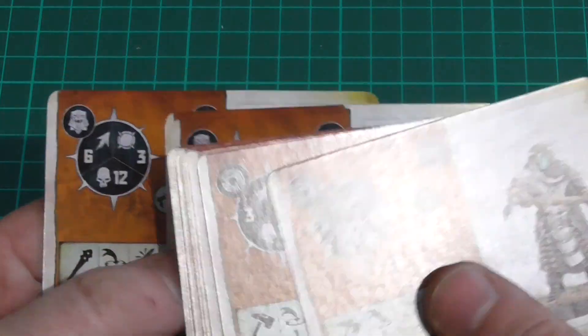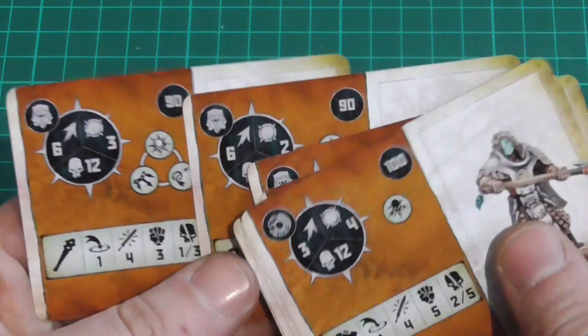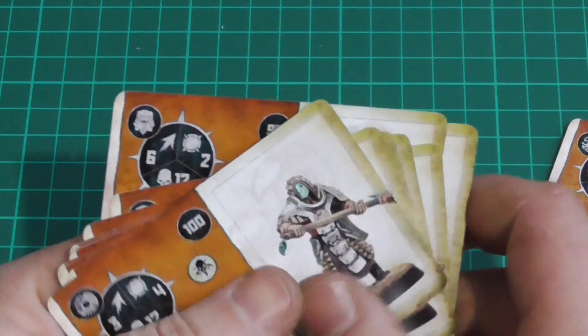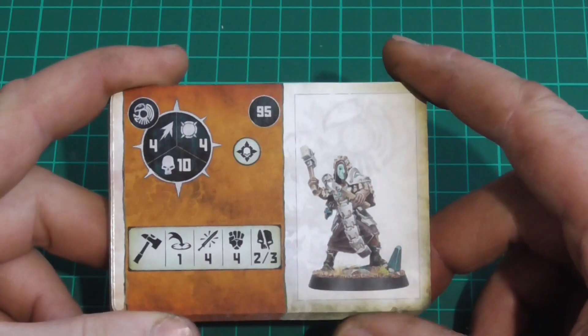Easier to read if they're laid out in front of you. The book is nice as well and it comes in the box, so having it next to you is not an issue. Although, if you buy these warbands individually, you will only get the cards — you will not get the book.